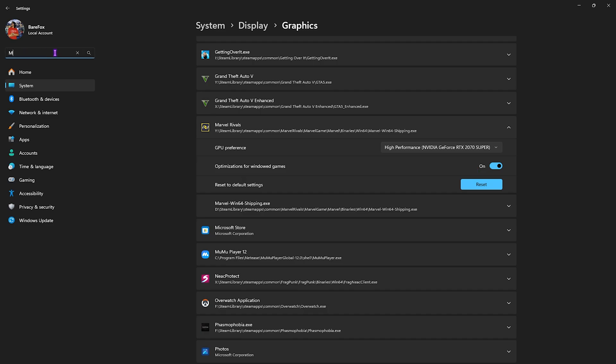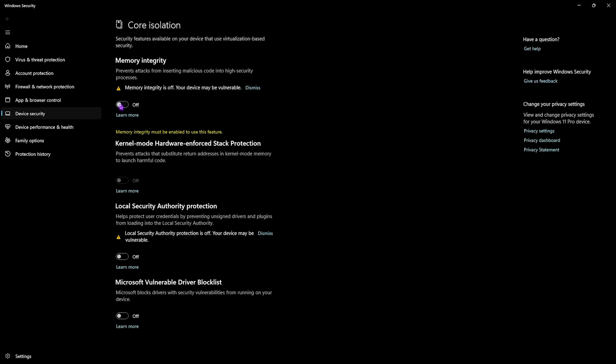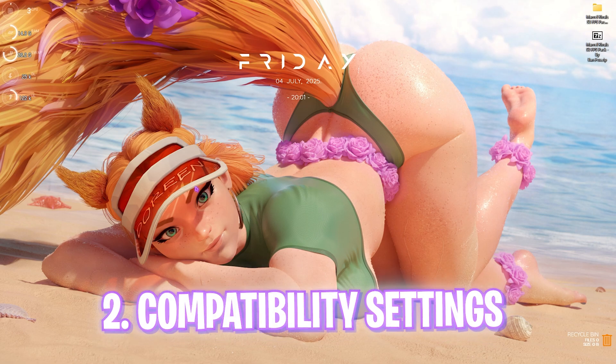Click the search button, type in Memory Integrity, select Core Isolation, and turn Memory Integrity off. Once that is done, close your Settings.